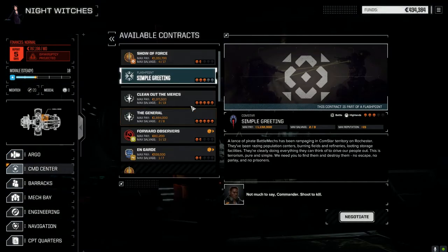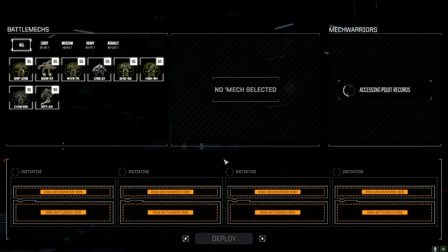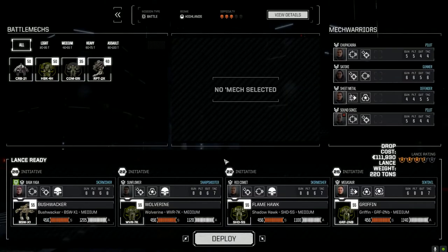Alright, let's take this sucker. Simple greetings — Three Skull. Rampaging Comstar territory on Rochester: erasing population centers, burning fields and refineries, looting storage facilities. That's what pirates do — probably killing a lot of innocent people. So let's go in and take these guys out. Night Witches are perfectly suited for this. Full salvage, let's go. Not a lot of salvage there, but we'll take it. Let's deploy.